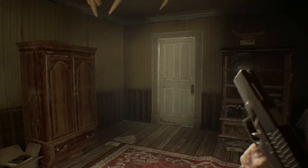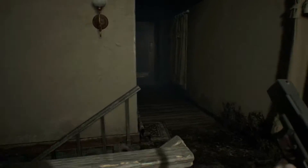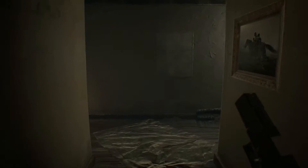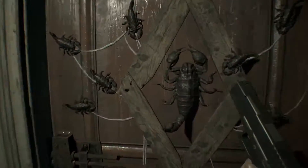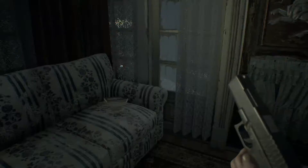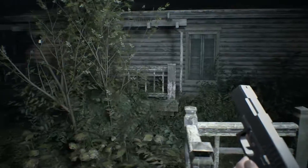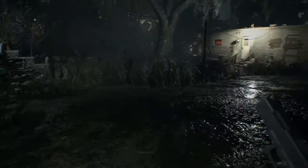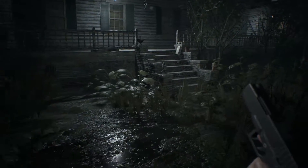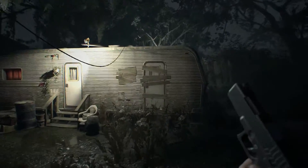Hello everybody and welcome back to another part of Resident Evil 7. Currently I'm trying to figure out what I'm really supposed to do. We need to find an arm and a head to be able to make the serum, which should be the cure against whatever is infesting people here. And I'm still trying to figure out where exactly it is.